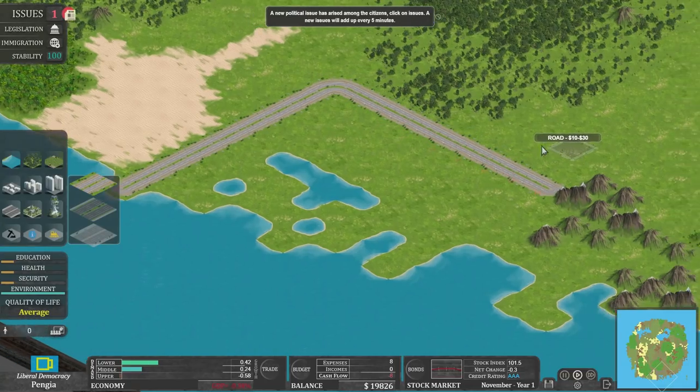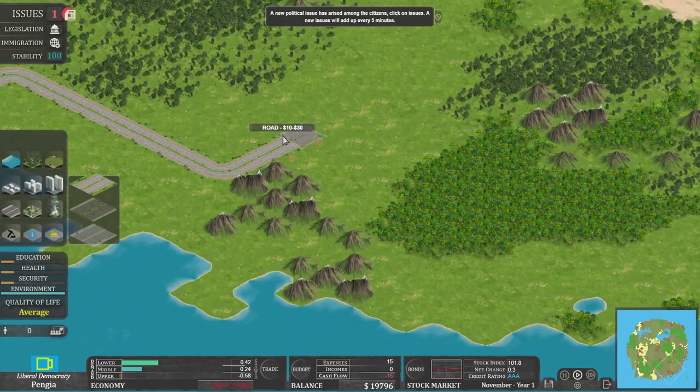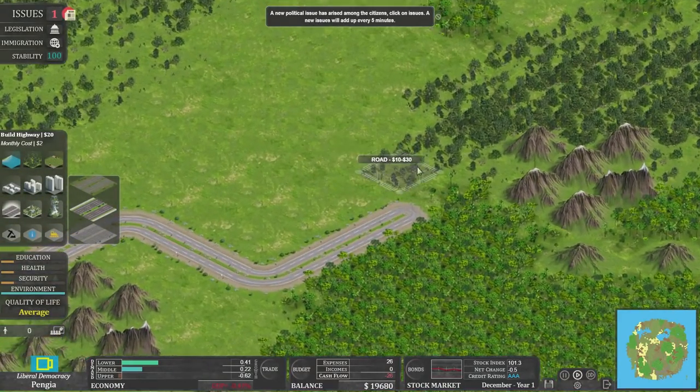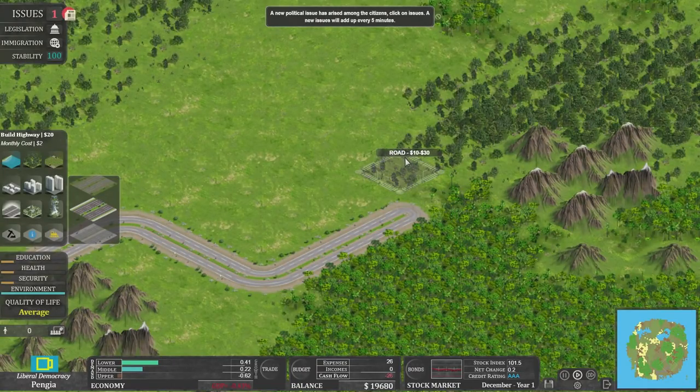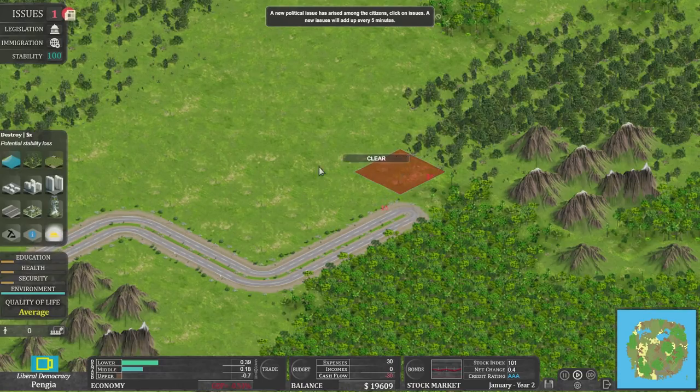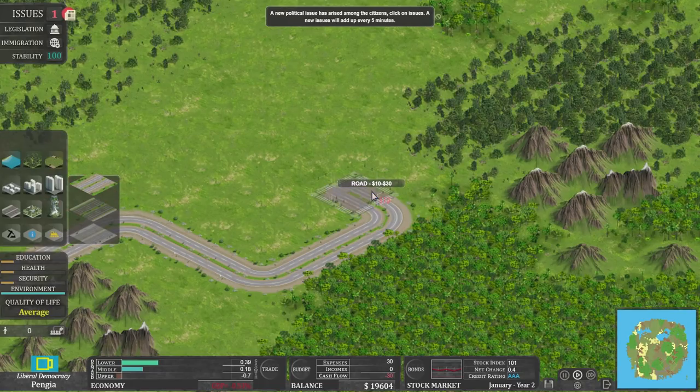There are mountains which is good — we can put stuff in those mountains. Oh, I created a terrible roundabout — let me just obliterate that. Goodbye, terrible roundabout. Also, you can't build on a jungle just by clicking; it doesn't automatically knock them down. You have to specifically use the demolishing tool. It knocks regular forests down but not jungles. And now it's changed my road type — let me go back to the cheap one, please.